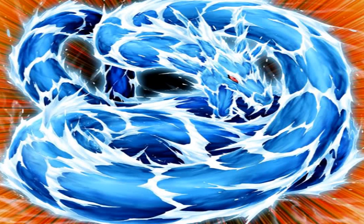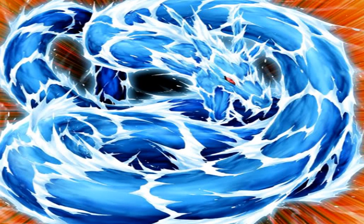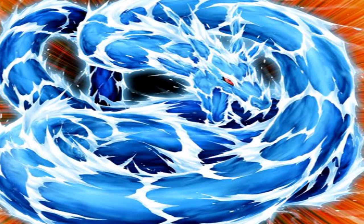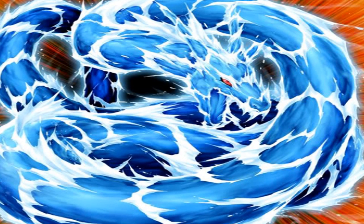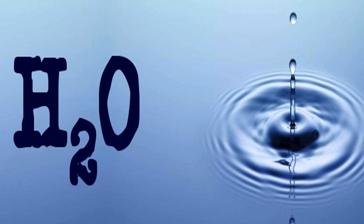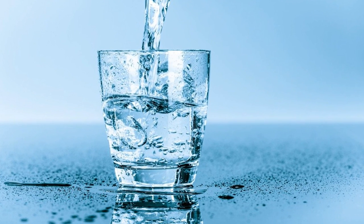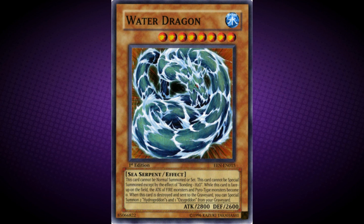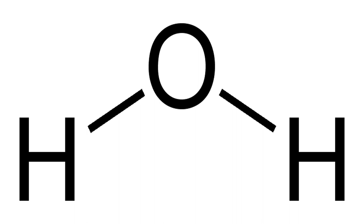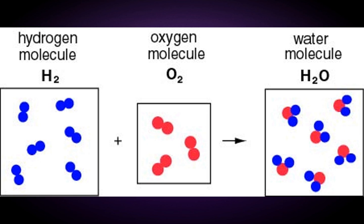Water Dragon. Its effect is: this card cannot be normal summoned or set. This card cannot be special summoned except by the effect of Bonding H2O. While this card is face-up on the field, the attack of fire monsters and pyro monsters becomes zero. When this card is destroyed and sent to the graveyard, you can special summon two Hydrogeddons and one Oxygeddon from your graveyard. Fun fact — this card has an unnamed fire counterpart shown with Bastion, but it is never seen in the anime or manga; at a guess, it's probably called Fire Dragon. Water, also known as H2O, is a polar inorganic compound that is, at room temperature, a tasteless and odourless liquid, nearly colourless with only a hint of blue. This card's summoning method is a replica of the chemical structure of water, H2O, and this card's final effect appears to represent a chemical breakdown from water back into its component parts, Hydrogen and Oxygen.